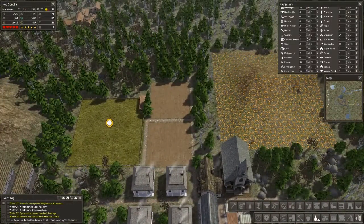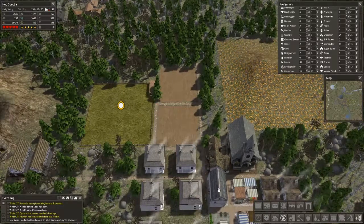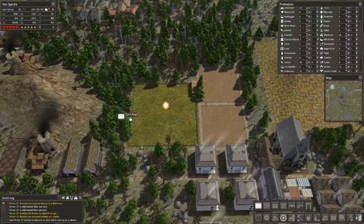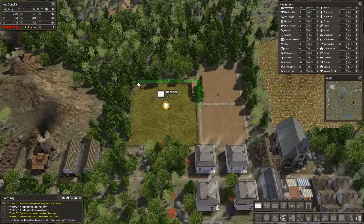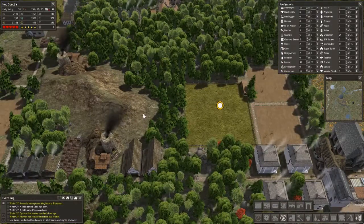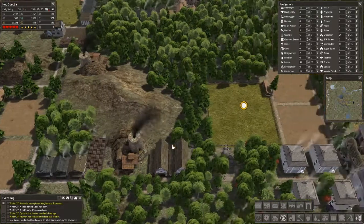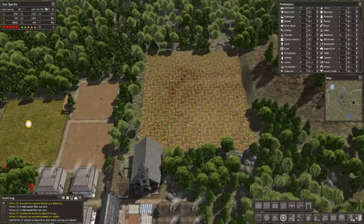We'll hopefully get llama or sheep eventually so we can get some wool going. I can't go all the way through there — kind of unfortunate. I don't want to flatten because I've got mines on either side and I like the look of it — pretty cool actually. They're working this area now — flattened and done.